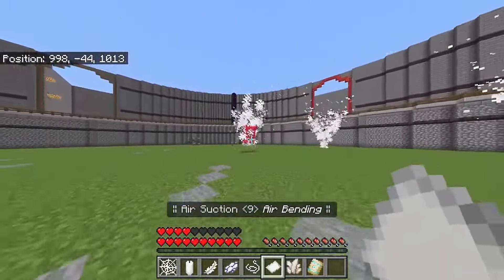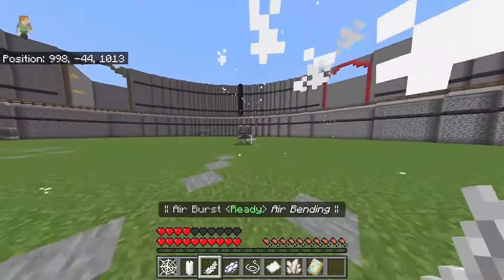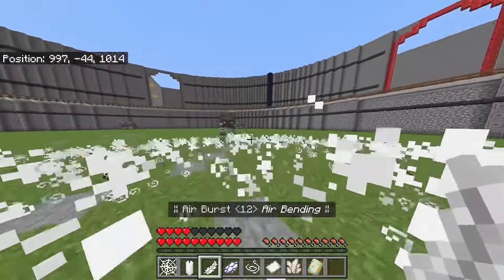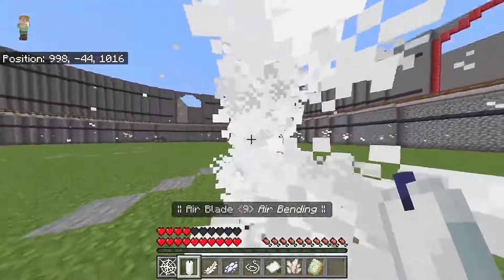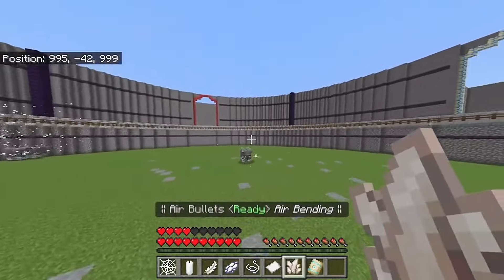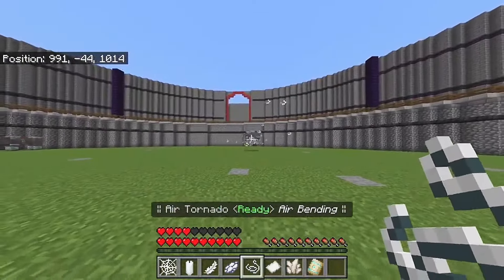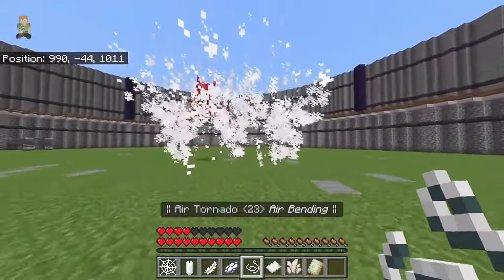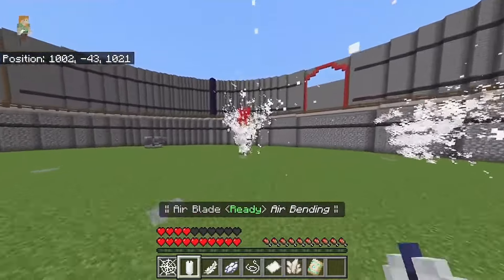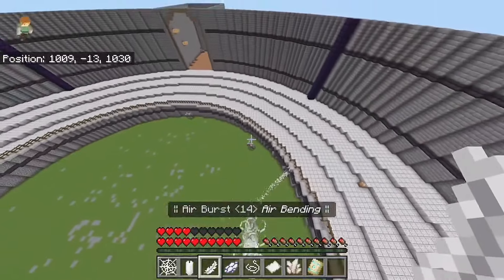I can drag the tornado closer to me as well. Punch him away — Air Burst! Air Bullets — nice, nice! Go up in the air — Air Evasion, Air Bullets — look at that, I'm actually destroying this guy. Pull him closer, put him in a tornado. Oh, I actually got him!